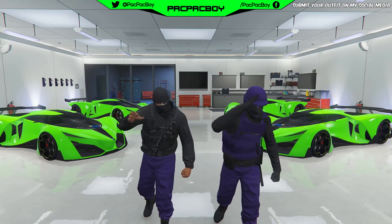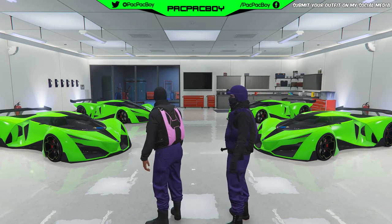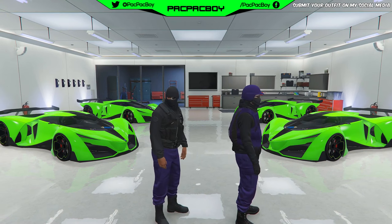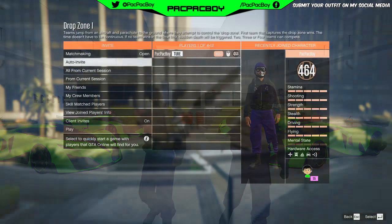Hey guys and welcome back to my channel. Today I want to show you a new glitch — how to get colored parachutes. If you like this video please leave a like because it helps the channel a lot, and if you are new please subscribe for daily GTA 5 content. Now let's go straight into the video.